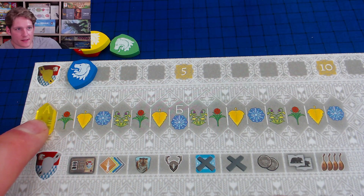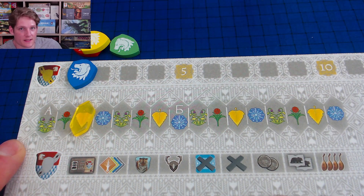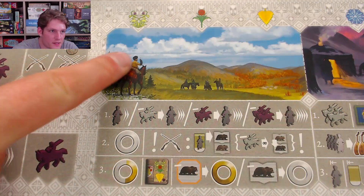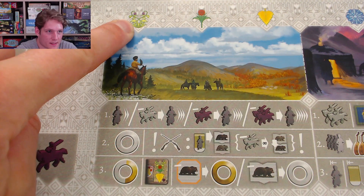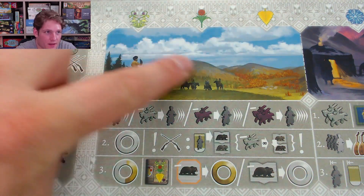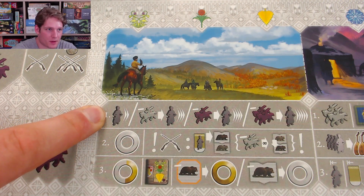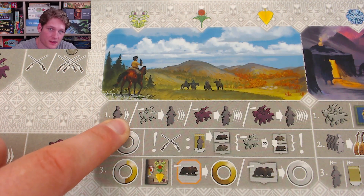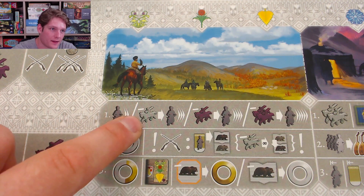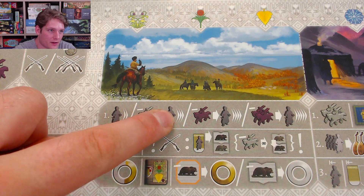Each of the three action phases in a year — spring, summer, and autumn — are resolved in the exact same way, shown on this handy player aid. During an action phase each player is forced to move along the Siberia track — their Cossack moves at least one or two spaces, and you can pay horses to move additional spaces.